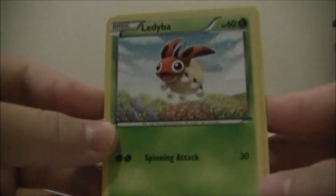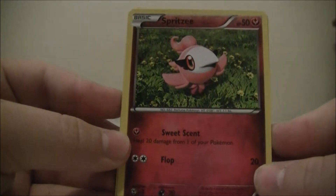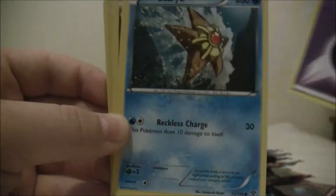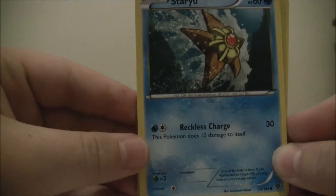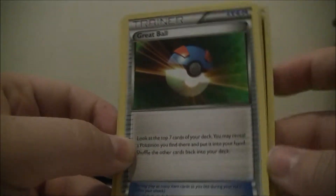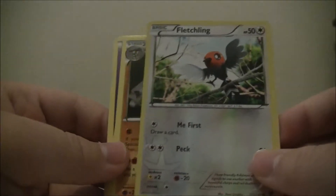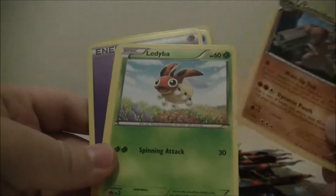Let me put the code to the side and try the card trick. The first one we have is Ladyba, Spritzy, Psychic Energy, a Staryu, Reckless Charge, Doduo, a Rainbow Energy, a Great Ball Trainer, and a Scatterbug. A Reverse Fletchling. And I think our Rare is a Conkeldurr.